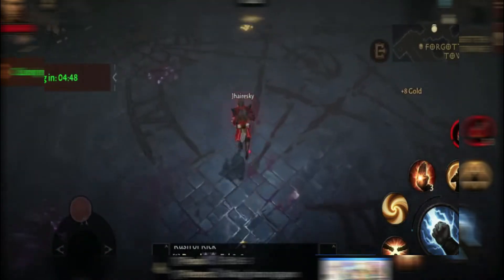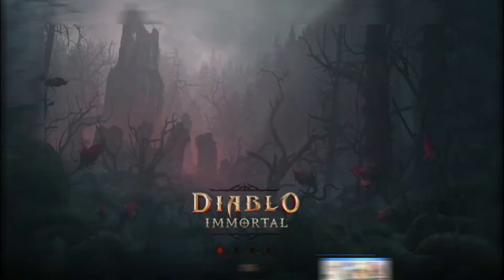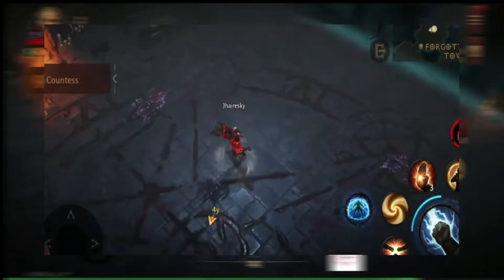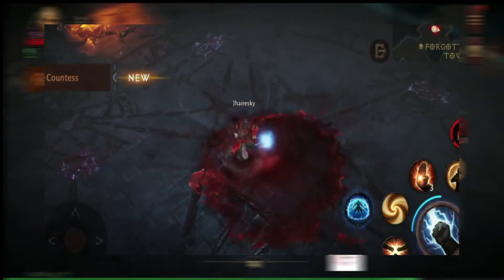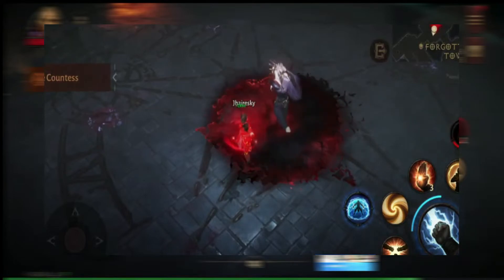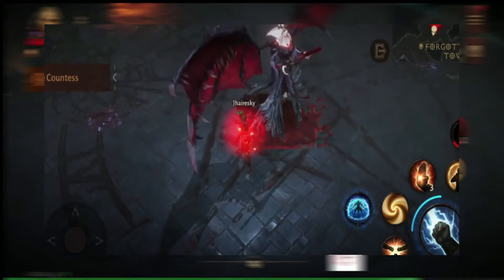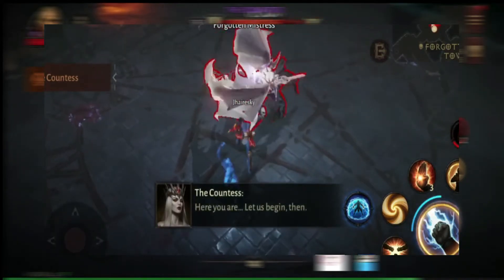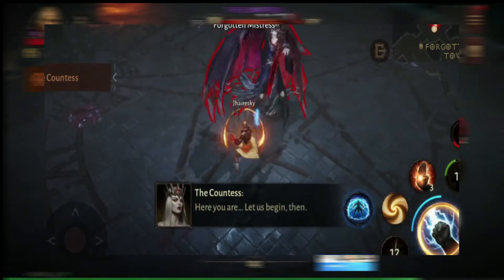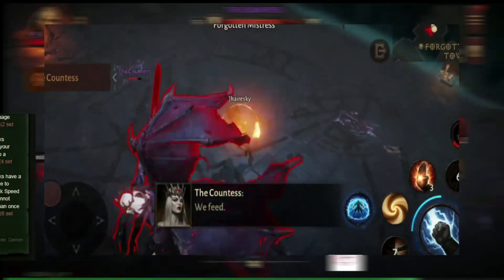Take her down and collect the 6-chest loot. Dungeons are tied to daily quests, contracts, bounties, and the overall finalization of your character's gear. Make sure to check your codex for rewards. Dungeons are also the only place to obtain set items once completed — a powerful addition to your endgame gear. Here are the set items you can farm for this dungeon.